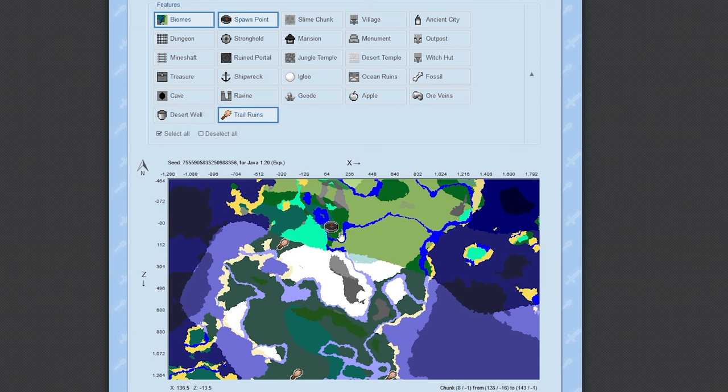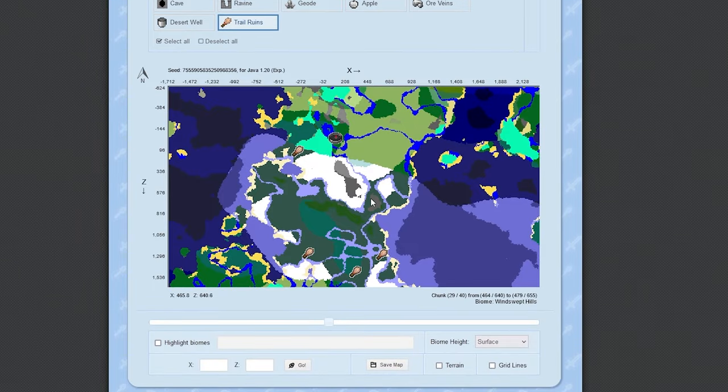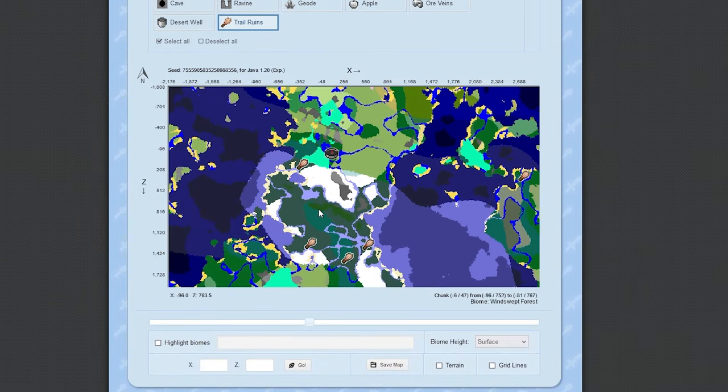In the seed that I'm playing in there's one 300 blocks away from the spawn point. Also, trail ruins can be hundreds or thousands of blocks away from each other, or cluster together in areas.